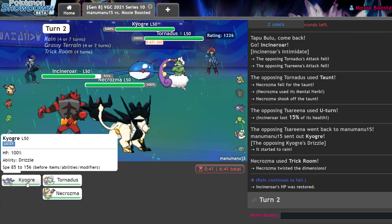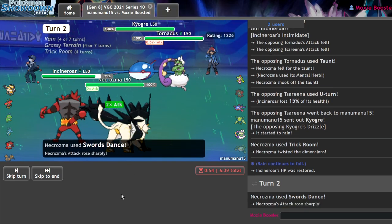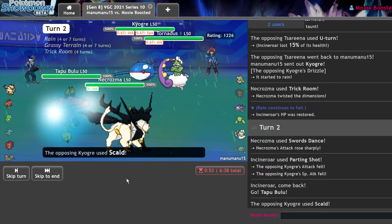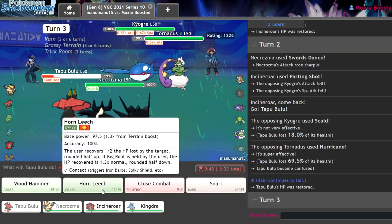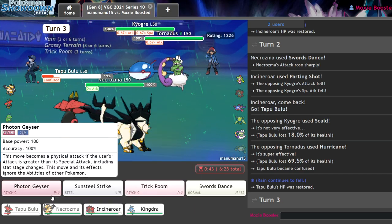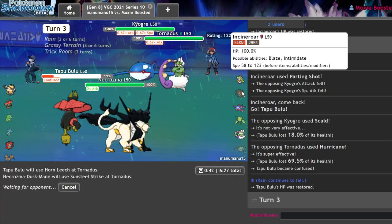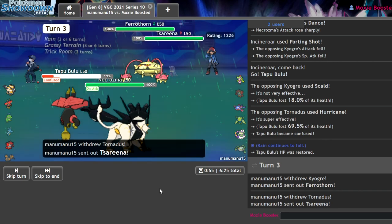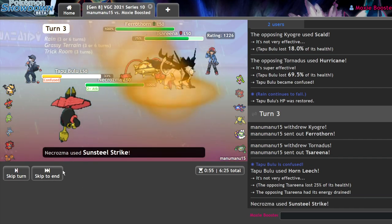I can actually Parting Shot and get in Bulu for a Swords Dance — that's safer. Get in the Bulu, should easily take a hit now. They go for the Scald — no burn please. Hurricane — what'd I tell you? Oh, we get confused though, that really sucks. In this situation I would always Sunsteel Strike, because if I Photon Geyser they could switch in an Incineroar. They go Ferrothorn and Zapdos. I connect — get a little bit of recovery there, and I think we're in a position where we just kind of sweep.